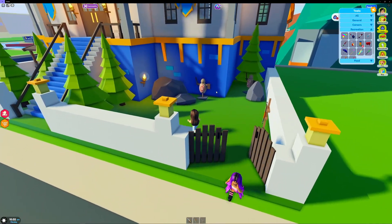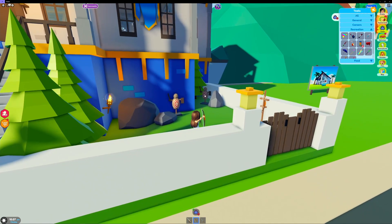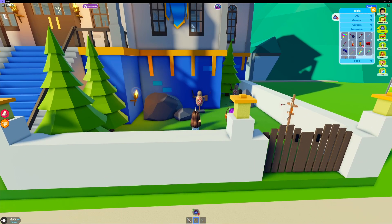How cool is this? It's like a little archery area, so we can take our bow and do practice shots. I'm not very good at this, Mia.